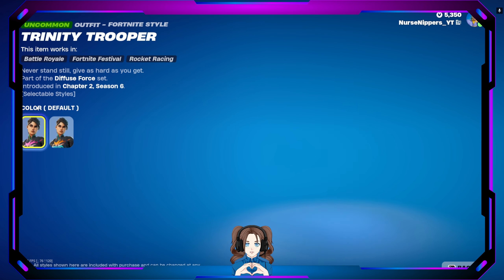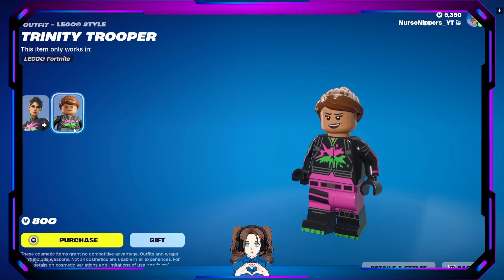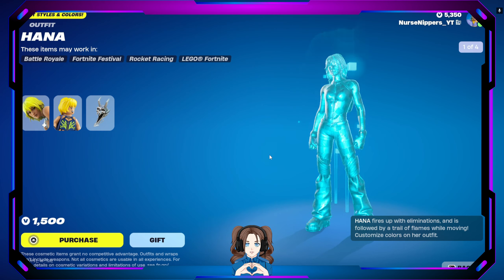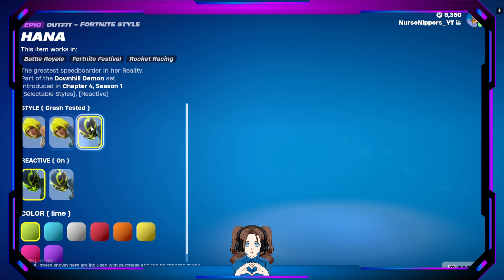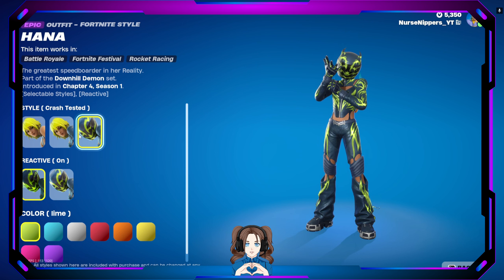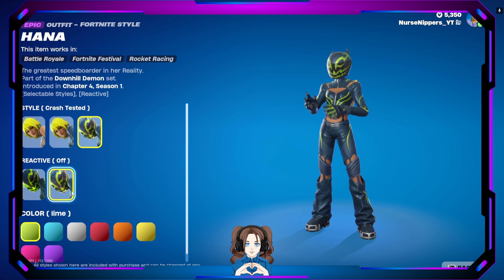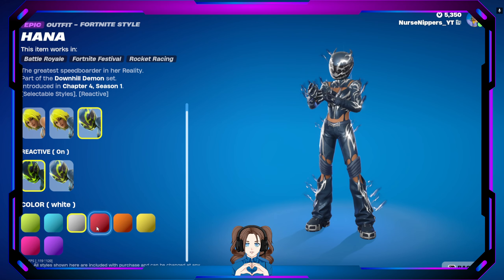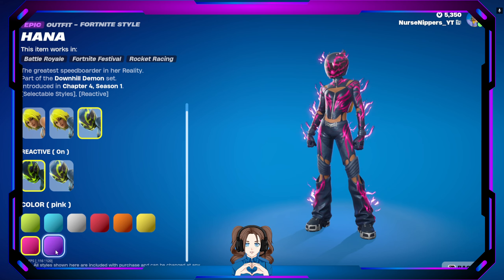Trinity Trooper comes in default or orange. Why she's Trinity if there's only two styles? A little confused. Here's her little Lego version, which is super cute. Then we have Hannah, who of course has selectable styles — Hannah, a racing suit, or Crash Tester, which is the racing suit with the helmet. You can toggle reactivity on or off and change the colors, which also changes the colors of the reactivity as well. Super cool looking.